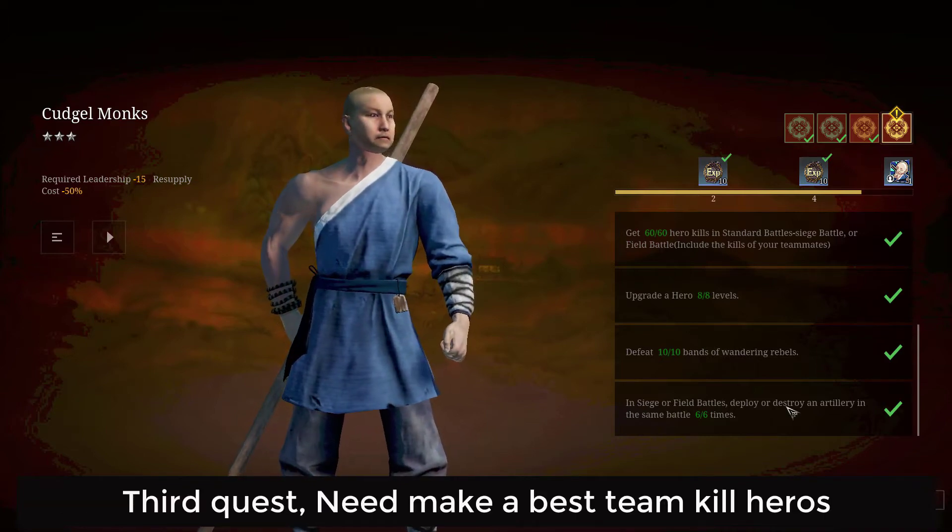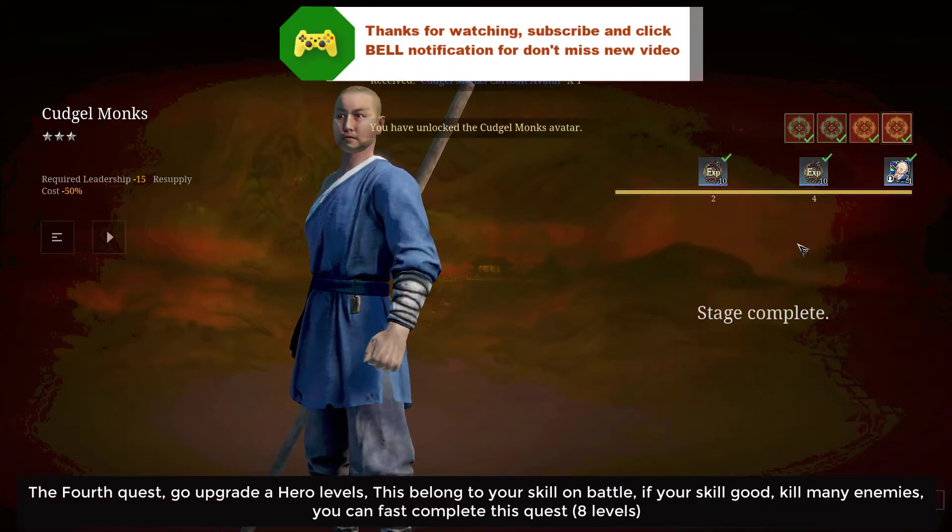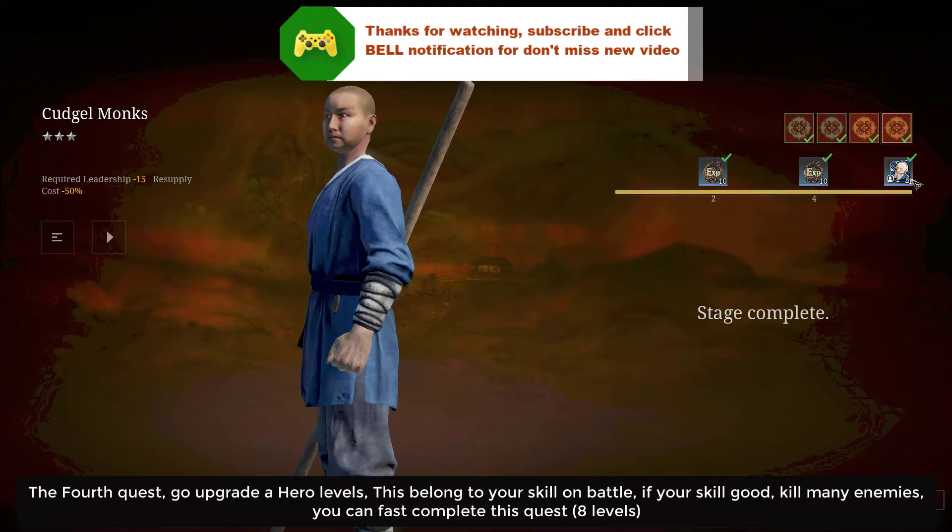Third quest: make the best team kill for heroes. The fourth quest: go upgrade hero levels. This depends on your skill in battle.